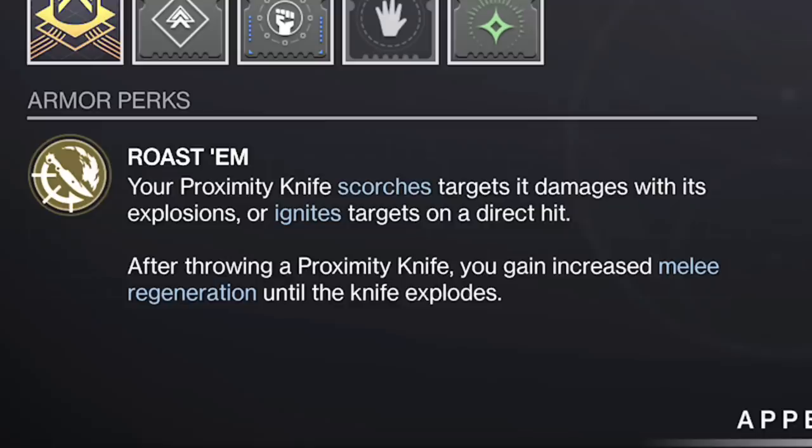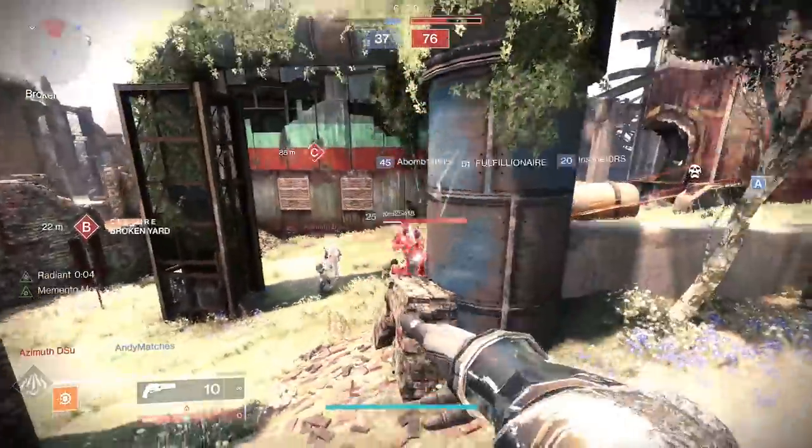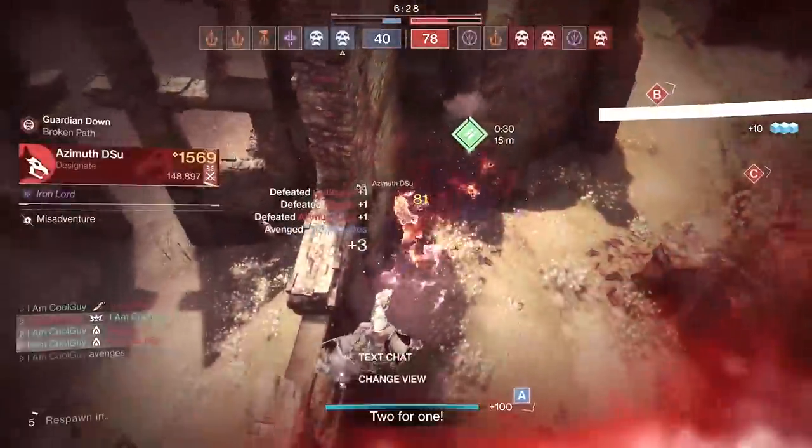The exotic perk: Roast'em. The proximity knife scorches targets, damages with explosions, or ignites targets on a direct hit. After throwing a proximity knife, you gain increased melee regeneration until the knife explodes. All of this co-exists, and ignitions that are souped up with mods — they're nukes. They spread near 11 meters.